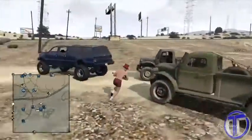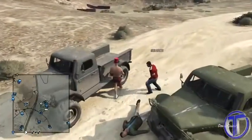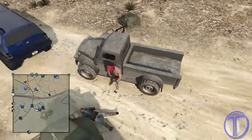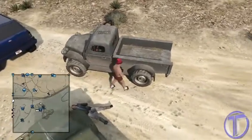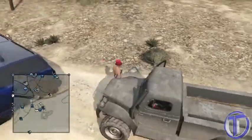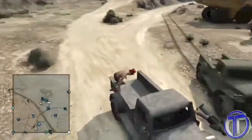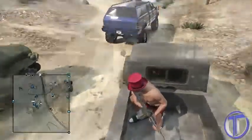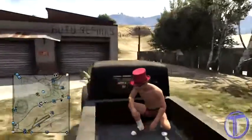So what I just showed you guys on screen was the location where you're going to want to go. Now you're going to want to get this car — it's called the Dune Loader. It's sort of like a rusty pickup truck. It's not that great or anything, but for some reason this glitch only works in the Dune Loader. You're going to want to get the Dune Loader, and this is a place where it spawns very often. Just come to this location in the daytime and you'll pretty much be able to find it — it's not too hard at all.